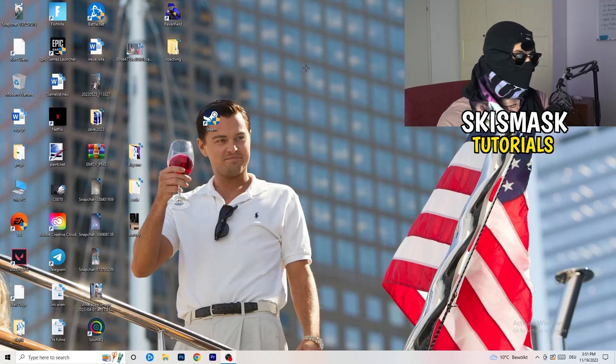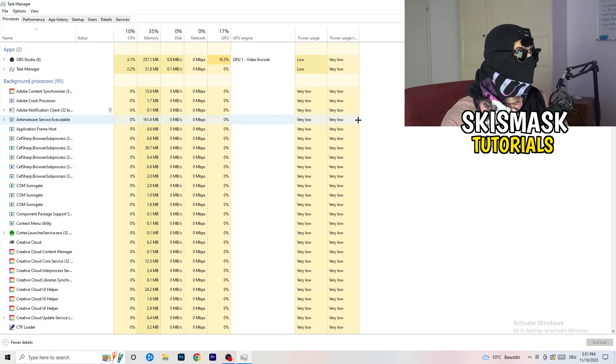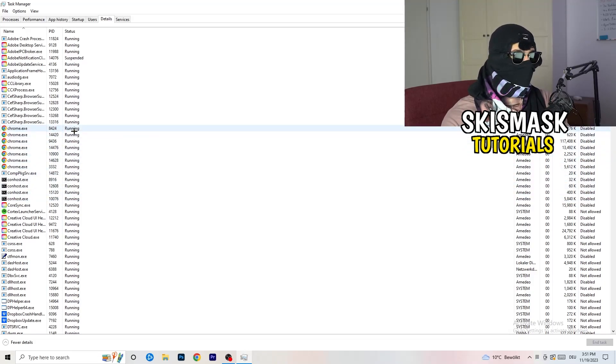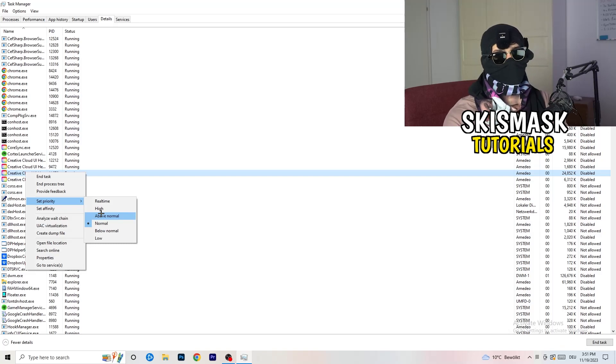Next, navigate to your taskbar, right-click it, and open Task Manager. Go to the Details tab in the top-left corner and search for your game or launcher. Right-click it, go to 'Set Priority', and choose either 'Above Normal' or 'High' — check which one works better for your PC. Try launching your game afterwards.